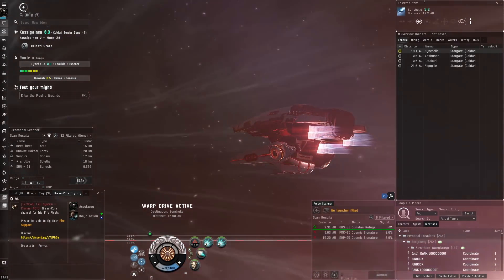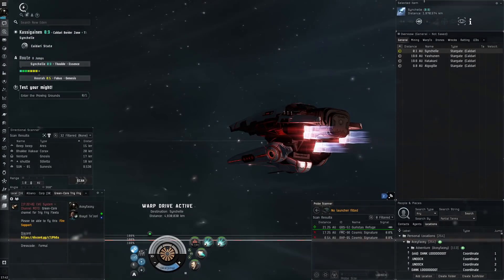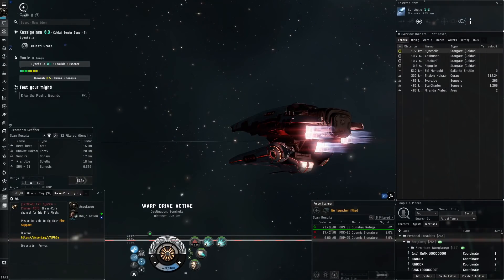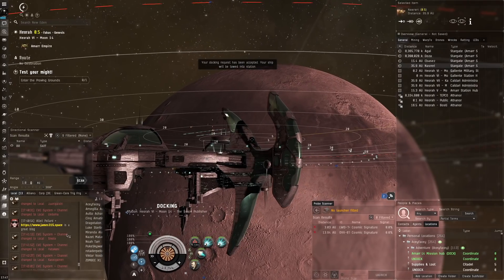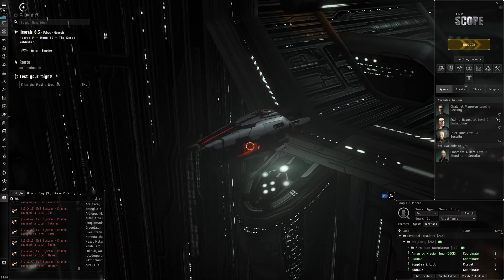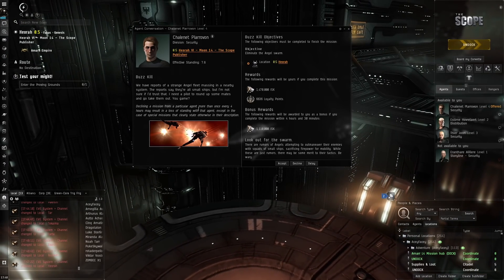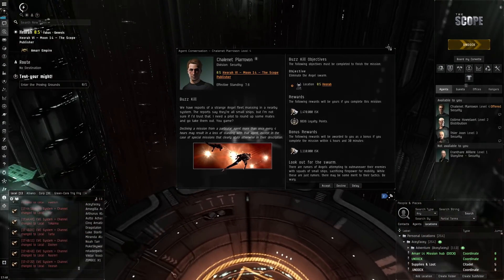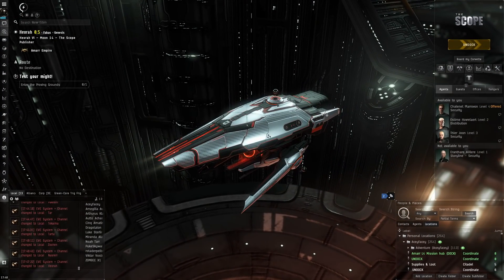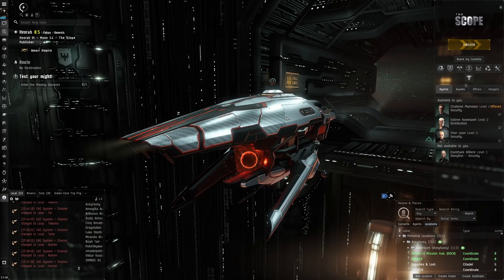Just a few more jumps until we are there. I don't plan on testing out the burner missions right now — we'll make our way to Heora and get ourselves set up. Then I'll probably test out some burner missions in the next video. Okay, there we go — docked up in Heora. Now it's time to talk to some security agents and see what kind of burner missions I get. There are a bunch of standard missions, so I'll have to grind through a couple before I get to the burner missions.